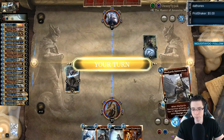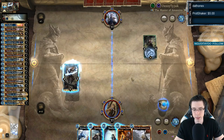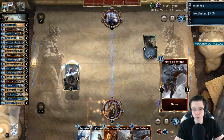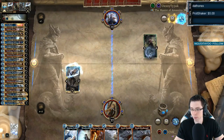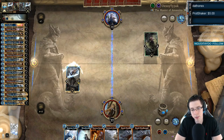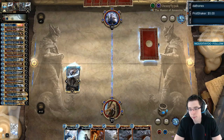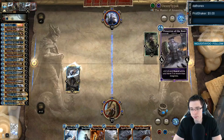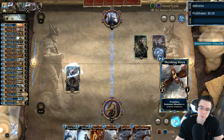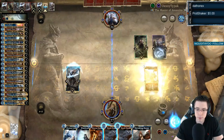Things are looking normal so far, nothing crazy. Definitely want to ring into Markarth next turn, so I'll just go for Raiding Party here, and a bit of damage too. Smacking for 2 damage — ring to Markarth, and pass.